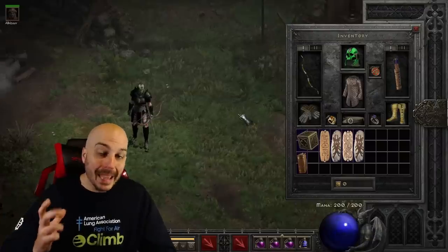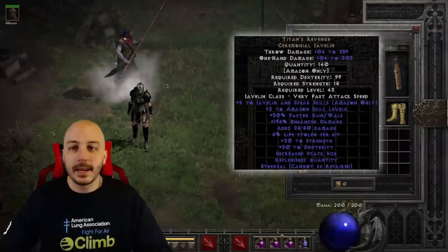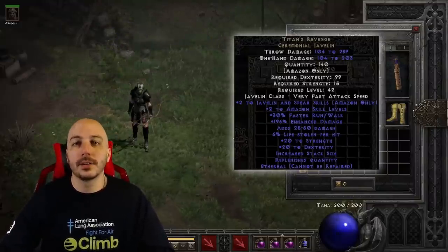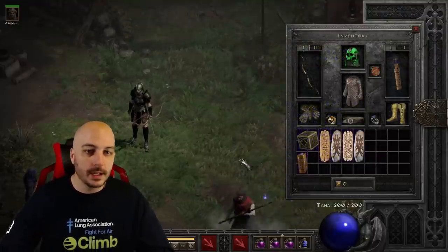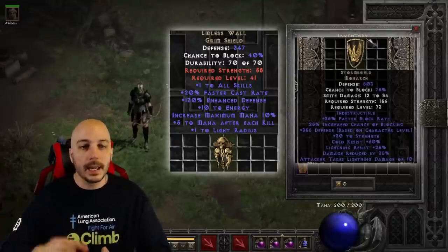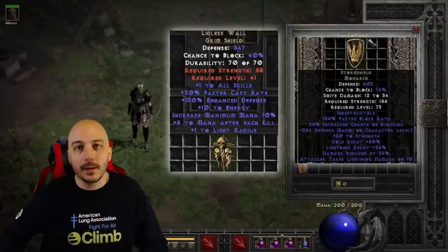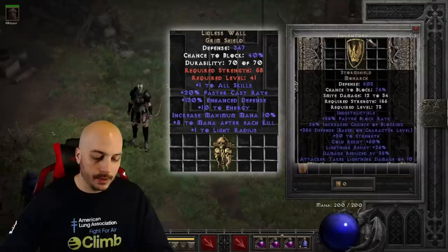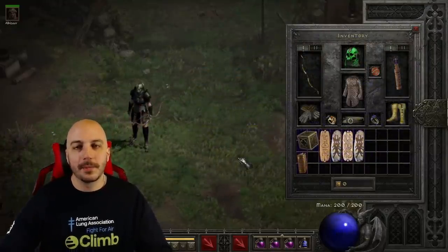For the Javazon, Titan's Revenge was what you were rocking back then — every single person had these. And usually on the other side you were using a Storm Shield or perhaps a Lidless Wall. Remember, there was no Spirit runeword back then. So you'd get survivability from the Storm Shield, or if you couldn't quite afford that, you'd go with the Lidless, get that one to skills and mana after kill — it was mega helpful on those Javazons. And all the other gear was pretty much identical; you would just swap those out.